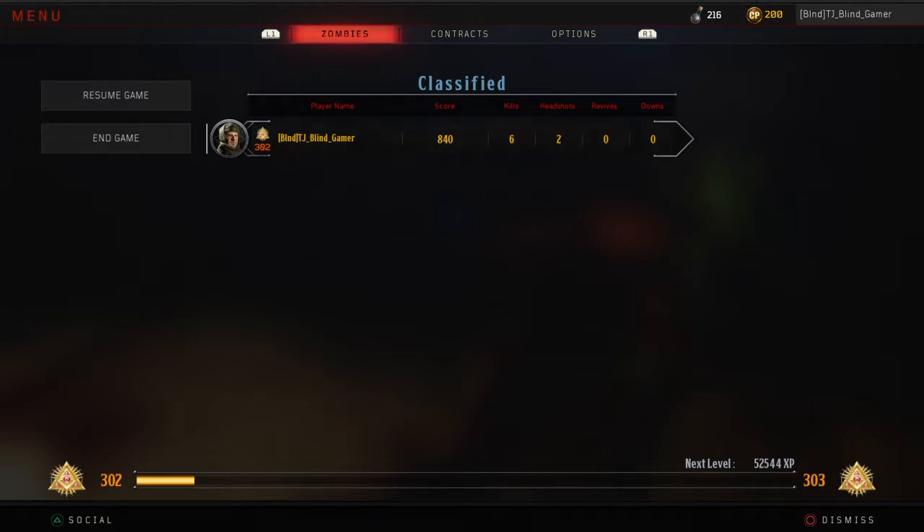Now I'm on round two. Each time you kill a zombie with a knife, you get 150 points. Headshots are 100 points. A normal grenade or bullet kill is like 60 or 80 points — I don't remember exactly. But the key is every kill gets you points. It's not per bullet, like in previous Call of Duty Zombies titles.